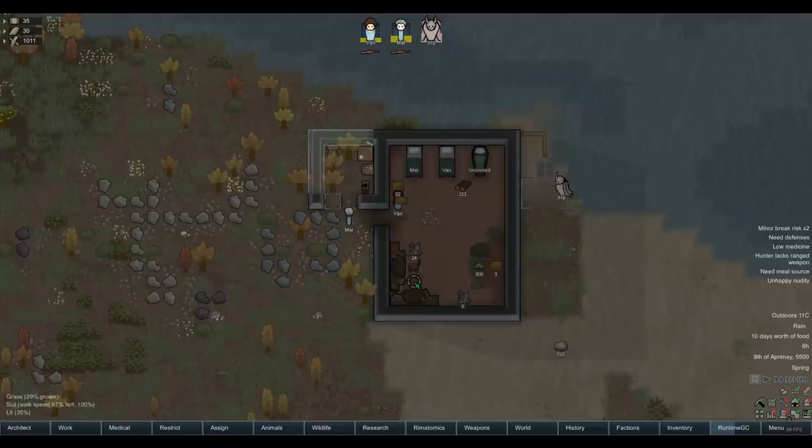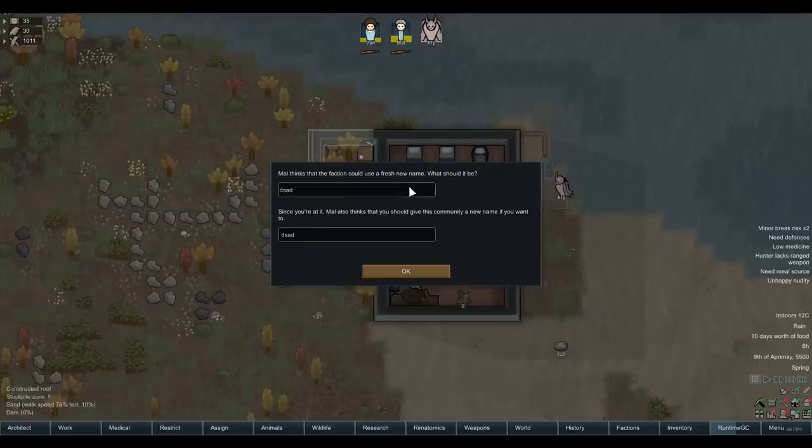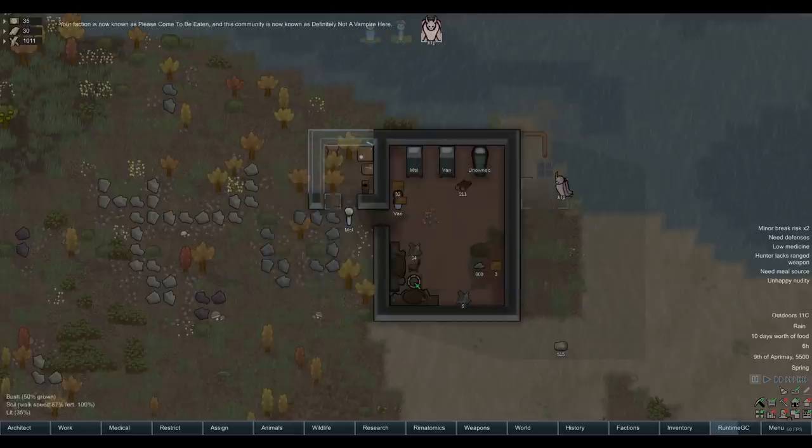On yesterday's episode, a couple of things to address. Someone asked: 'Are you trying to run the most evil campaign imaginable?' Thank you for your question. I also asked about renaming the colony to something more thematic. The most upvoted suggestion - our faction is called 'Definitely Not a Vampire Here', and our community is called 'Please Come To Be Eaten'. I like it - it's very subversive, obfuscating the fact that we're a vampire. No one's ever going to be suspicious of this.